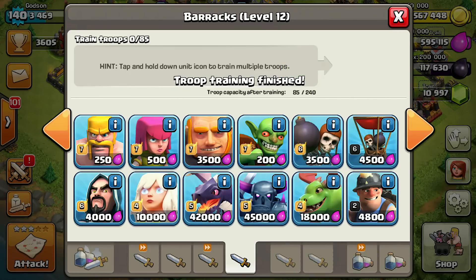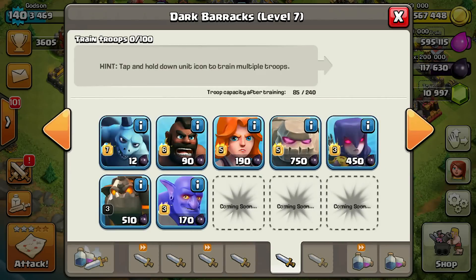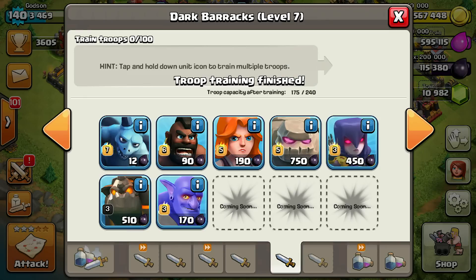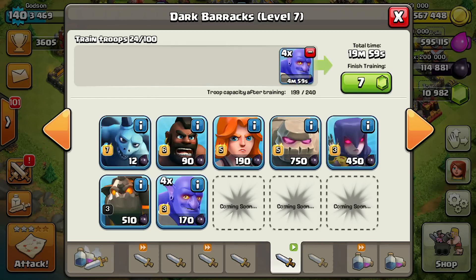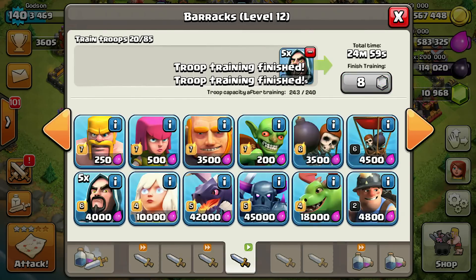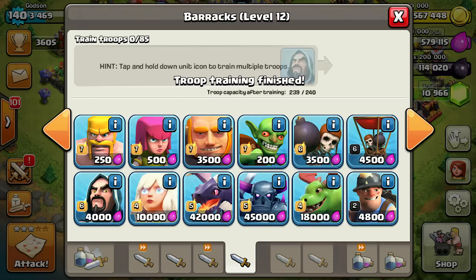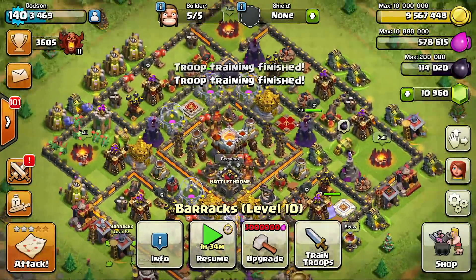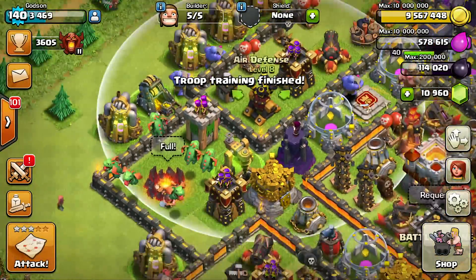We've got eight baby dragons, and now we're going to mix it up. I'm thinking golems and bowlers — three golems and about eight bowlers, because bowlers have the new army camp space production that they got. We'll do eight of those, and we'll have some wizards, and maybe fit some archers in here too.